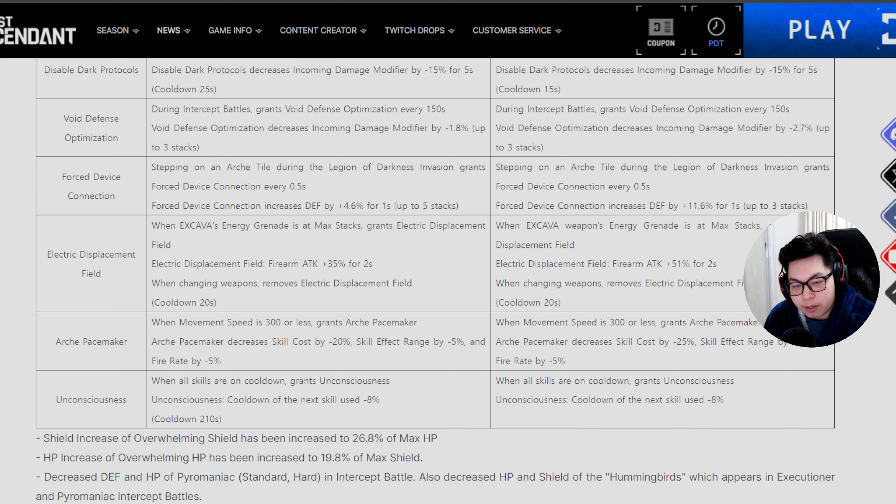For Electric Displacement Field — firearm attack has been severely bumped up to plus 51%. This triggers whenever energy grenades reach max stacks, granting electrical displacement field for two seconds with a 20-second cooldown. That's really good and can be used with some Excava builds to pull off some shenanigans.